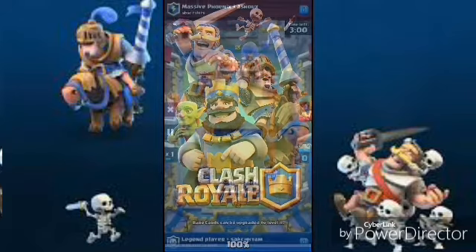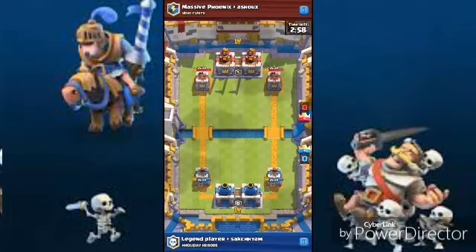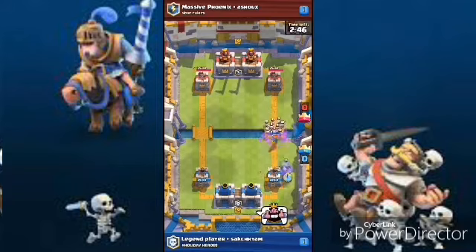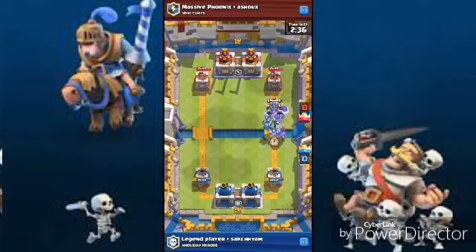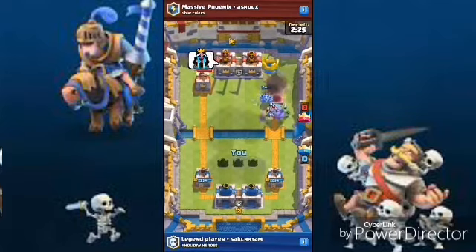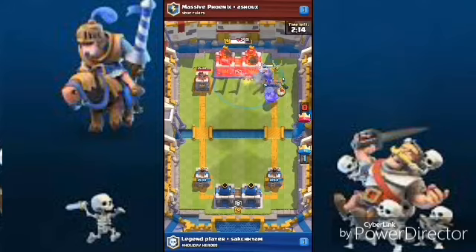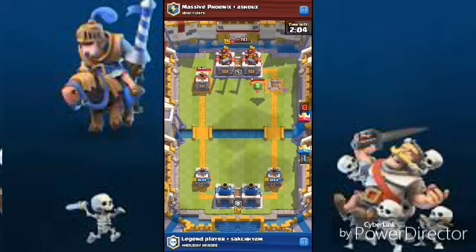I dropped the giant thinking he'd drop a bowler, and that was a tower hit. We did a great boost there. He dropped a tornado from the fireball — that's 783 tower damage in one hit, that's pretty good push.